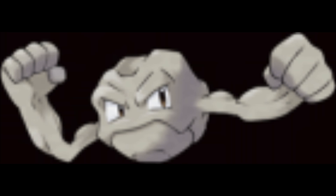Number 6 is Geodude. Geodude is, in my opinion, the iconic Rock type. It's just a ball with arms. Every gym leader that was a Rock gym leader had it, I think. Brock had Geodude. Roxanne had one in Ruby and Sapphire and two in Emerald. Roark, I think his name is, had one. But yeah, it's the iconic Rock type.